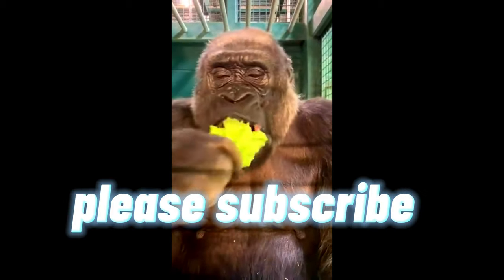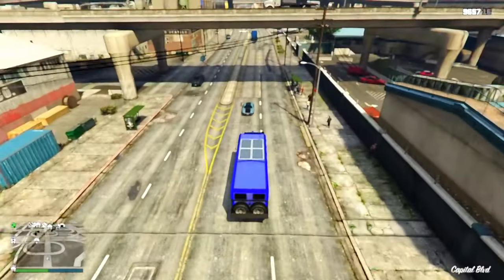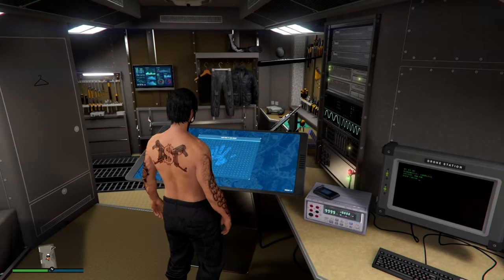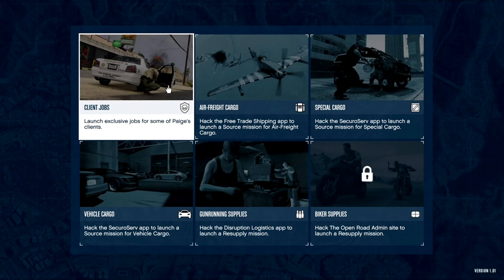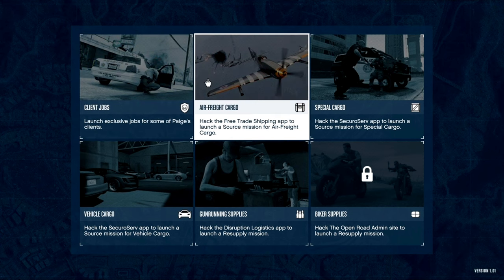At the number five spot we got the Terabyte. The Terabyte's a big truck that can move any car out of the way, but that's not the main purpose. If you go to the screen inside of the Terabyte you'll see all these different options — you can start up missions to refill your other businesses from your Terabyte, and it has unique client jobs that you can only complete if you have the Terabyte.